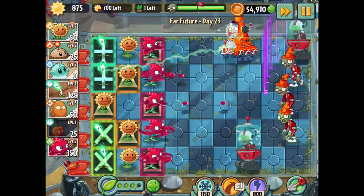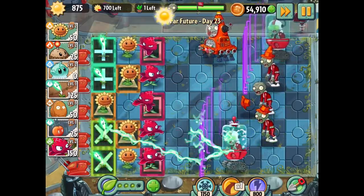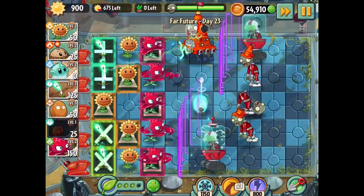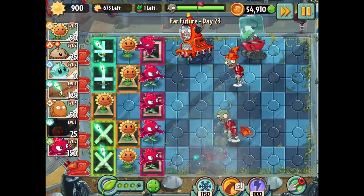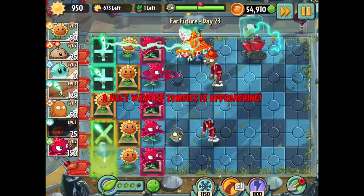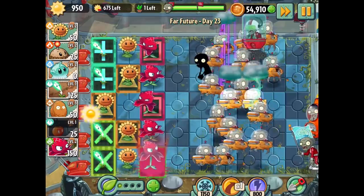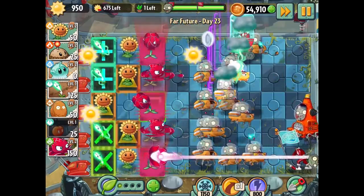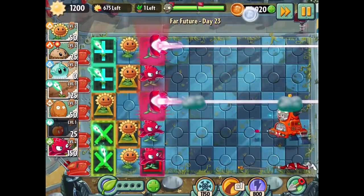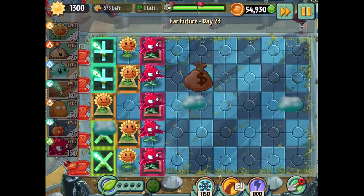I was going to use another em-peach but I don't think it's entirely necessary just yet — let's go for it. We're about to hit our huge wave so I can get another plant food and get one more up here. Come on, more plant food — let's get more lightning reed thunderclouds. That didn't actually turn out too bad, that was pretty crazy!